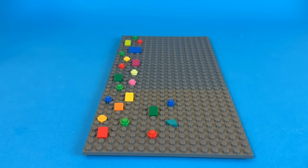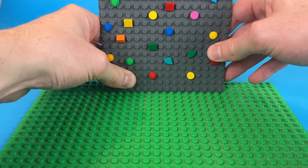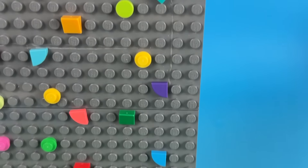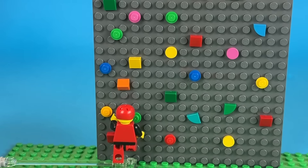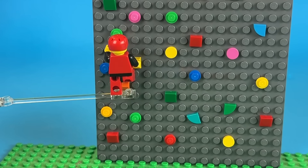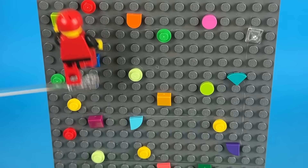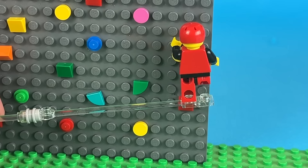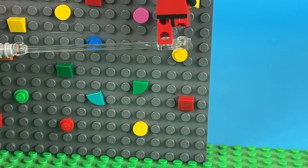Bricky has to face his fear of heights as he's tackling climbing. I built a wall with an easy, medium, and hard route. He got suited up with all the protective gear, and easily scaled the first course, making the medium course look pretty good too — however failing on his final attempt on the hard line, and failing miserably.